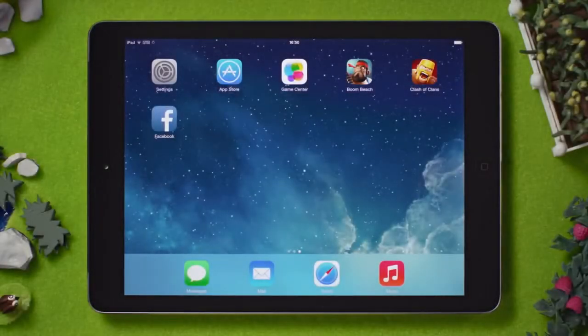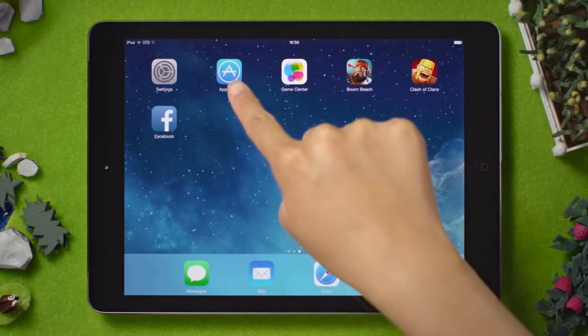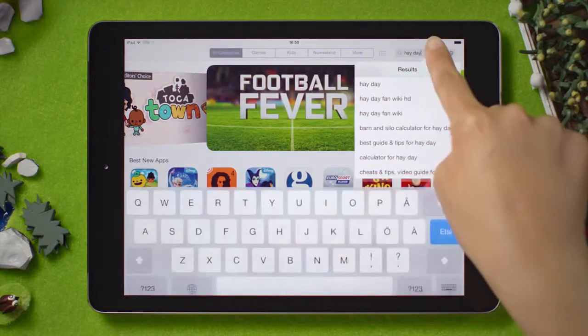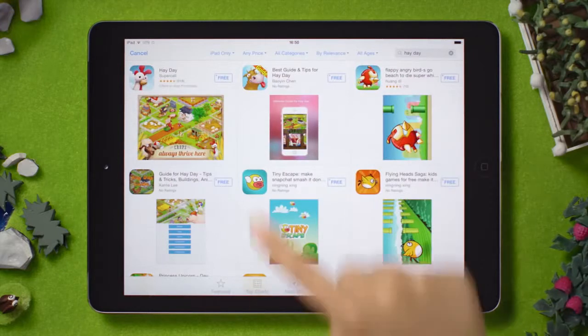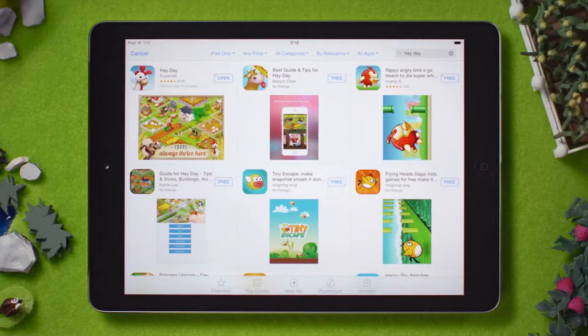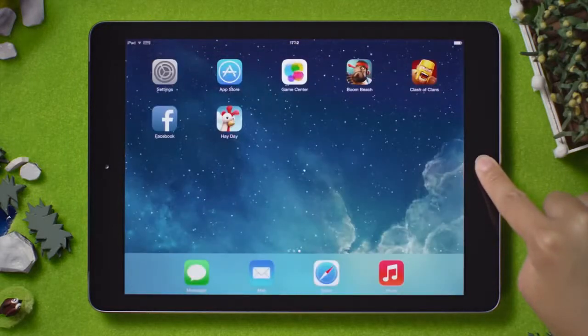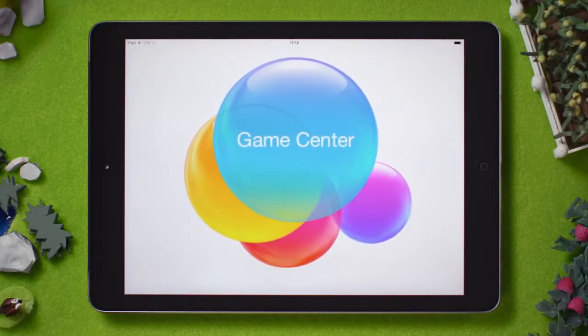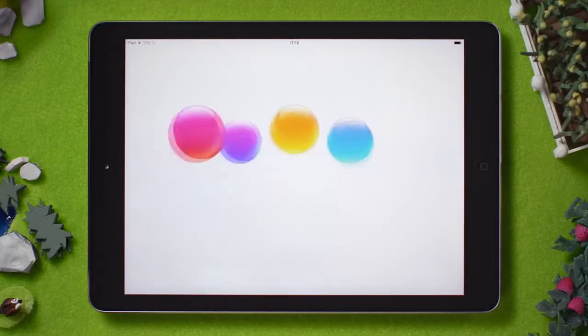Have a shiny new device you'd like to play on, or need to transfer your farm to a working device? To transfer the farm, go to the App Store on your new device and download Heyday. When it is installed, don't open the game just yet. Sign into your Game Center account that you use on your old device, and open Heyday from within the Game Center app.